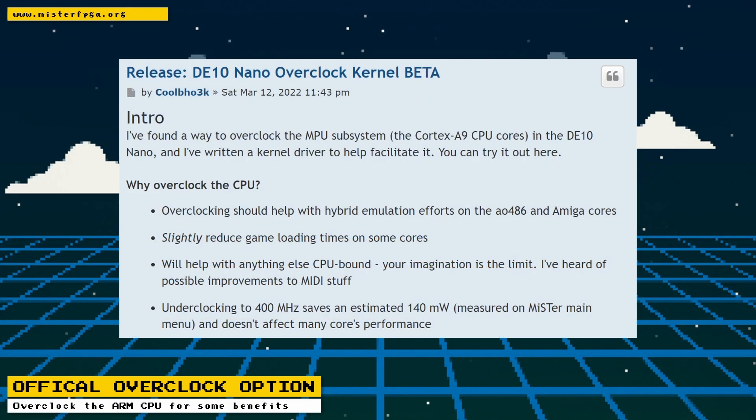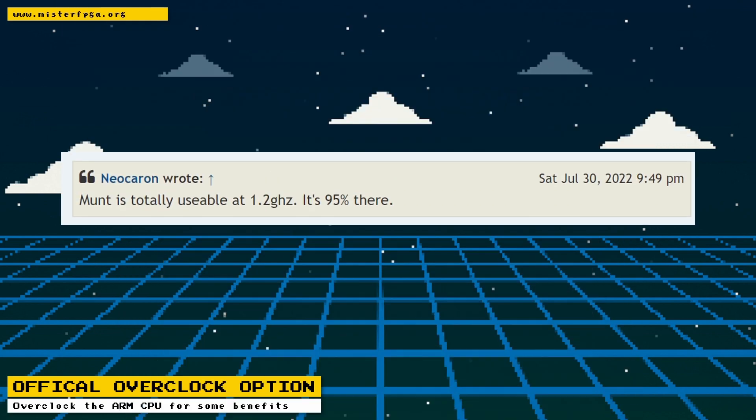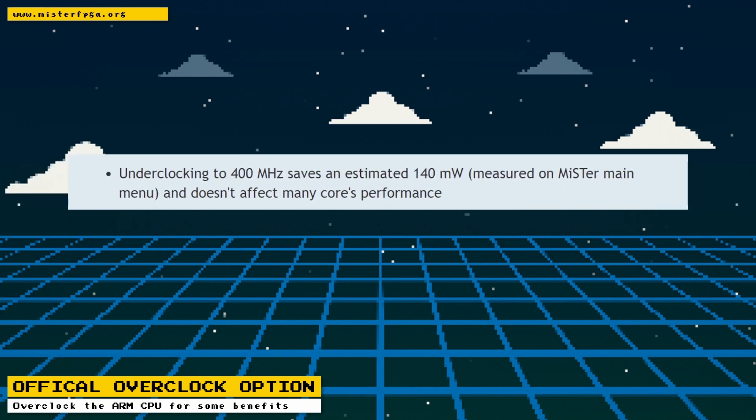An option to overclock the ARM CPU is officially coming to MiSTer. The overclock changes have already been merged into main, but an official release is not out yet. Overclocking should help with hybrid emulation efforts on the ao486 and Amiga cores. It could also slightly reduce game loading times on some cores. There is increased MUMP performance at 1.2 GHz, and users testing the kernel have reported that it's very usable depending on the complexity of the music.